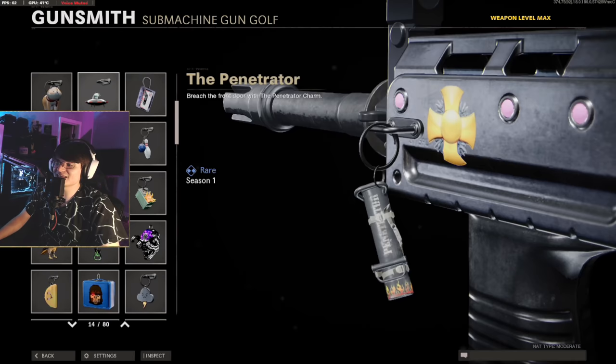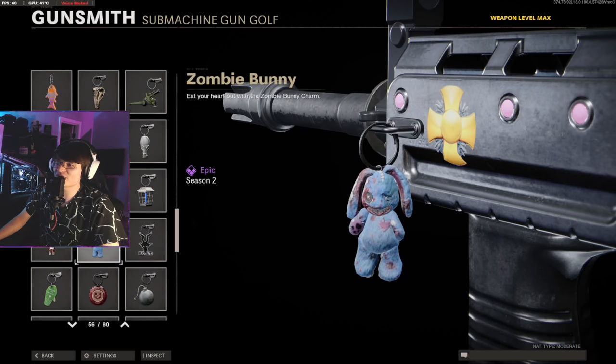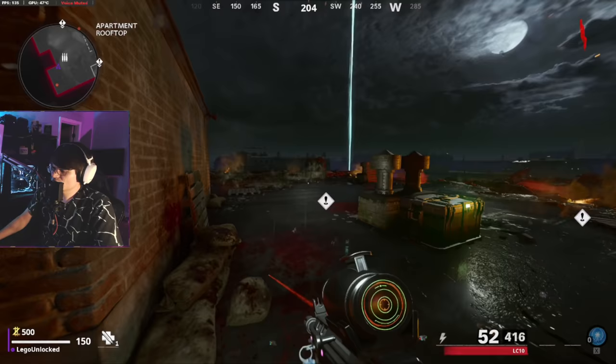We're going to take the monkey bomb charm off our weapon - I know it's the charm we always use - and put on the zombie bunny charm. I have a feeling that by putting the zombie bunny charm on, we are actually going to get that calling card from doing the bunny easter egg. We have done that easter egg 50 times now and have still yet to get the calling card for choosing the right rewards. Watch this whole video - putting this on is a secret, just mark my words.